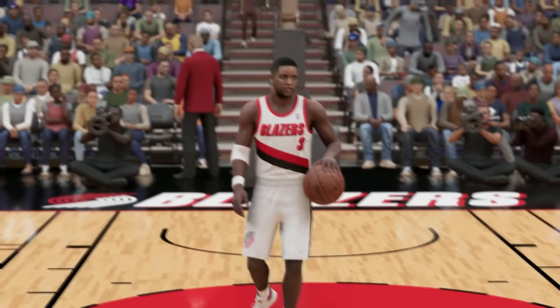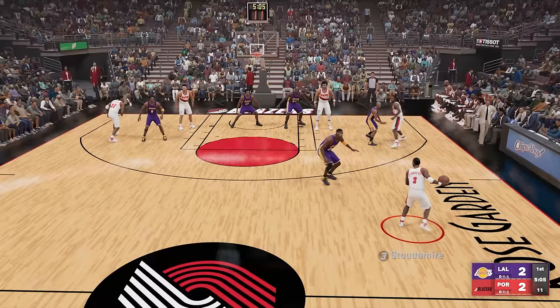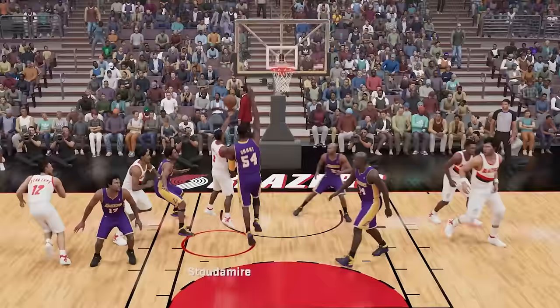At 5'10", we got Damon Stoudemire. For his challenge, we got to score a layup. We should be able to beat Horace Grant pretty easily — let's go for a quick little layup right here. Come around. And layup right here — Damon Stoudemire! Yes sir, what a bucket. Let's go.